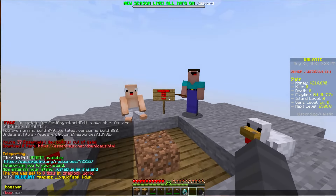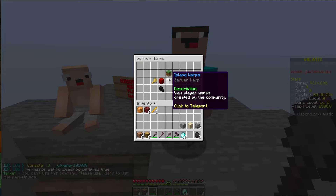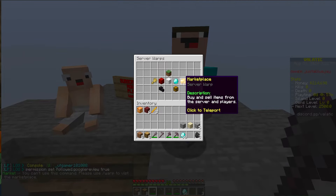Once you join, you'll spawn at the spawn point which is right here. If you walk this way it'll say 'Teleport to Island,' and as you can see all you have to do is punch it.